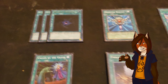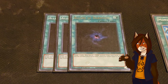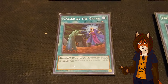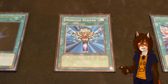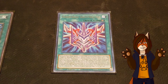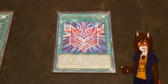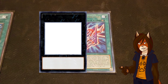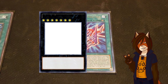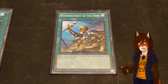Next are the spell cards. We have a playset of Allure of Darkness, a standard Dark Draw spell — draw two cards and either banish a dark monster from hand or discard your entire hand, and it's not once per turn. One Called by the Grave, one Foolish Burial, one Monster Reborn, and we have one Phantom Knights Rank-Up Magic Force, the superior rank-up spell. As a hard once per turn, during the main phase, you can banish dark monsters from your graveyard, then target a dark Xyz and Xyz summon a dark Xyz monster whose rank equals the original target's rank plus the number of dark monsters you banished to activate the spell — but you can only summon Xyz monsters from the extra deck for the rest of that turn. One Reinforcement of the Army.